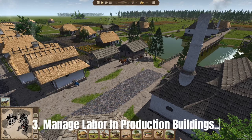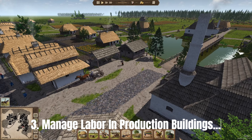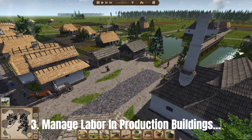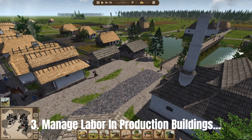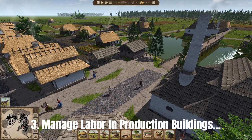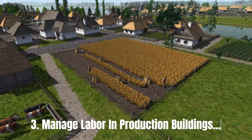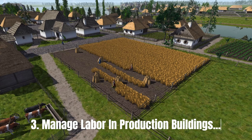Labour force can be managed through numbers and pay in each production building exclusively. For example, you can select your smithy and adjust the number of labourers — bringing it down to 5 or up to 20 if you wish. If it's a high priority to get workers at the smithy, you can increase their pay by raising the wage percentage, and that increases the likelihood of them doing that job first.